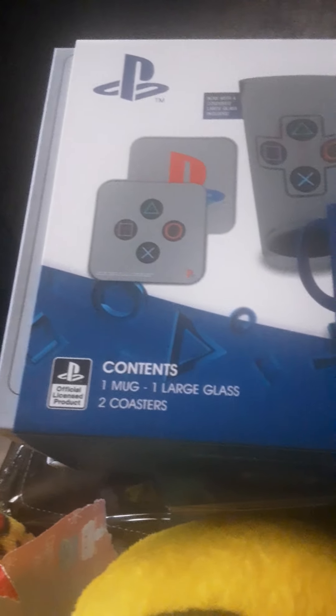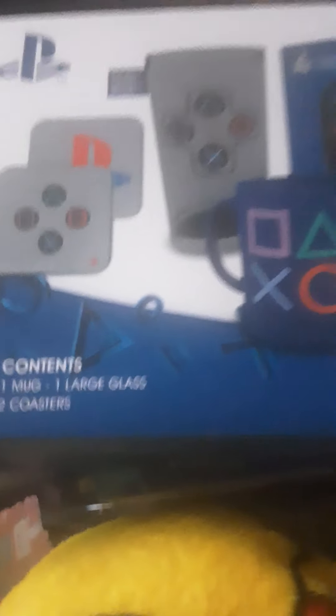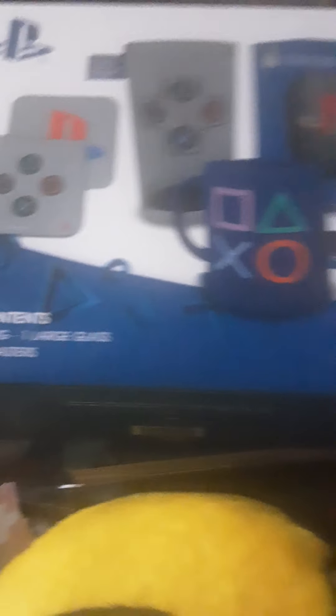Then we got a camouflage DualShock controller for the PlayStation 4 — really like this. And then we got a PlayStation mug and one large glass. That is just incredible that PlayStation has managed to get their own cups.